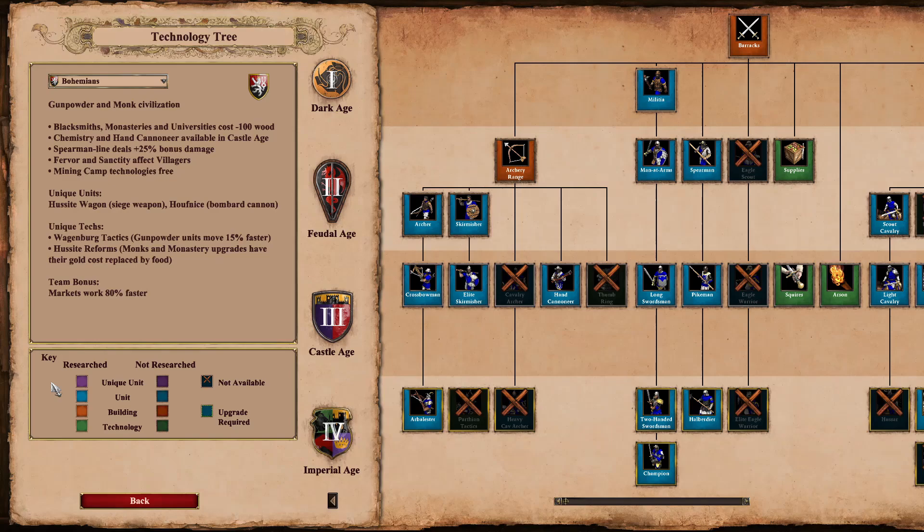Hello guys, welcome back. Today is launch day of the Age of Empires 2 Definitive Edition Dawn of the Dukes Expansion. We're going to be having a little glance at the new civilizations today, starting off with the Bohemians. We're going to have a look at their tech tree, all the civ bonuses, and find out a little bit more about the civilization itself and the unique units.